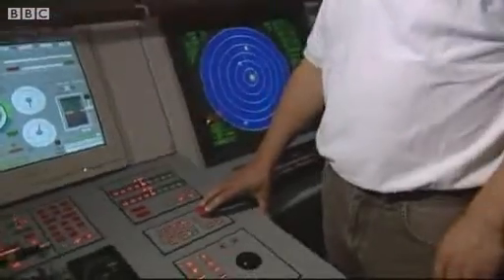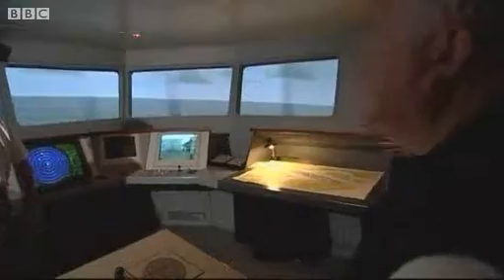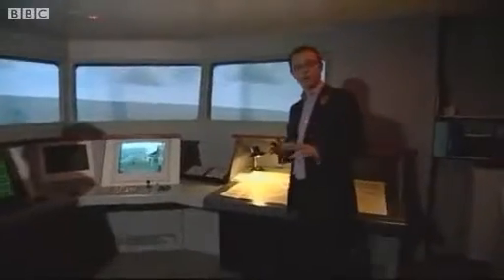Switch to manual, start the wave. This state-of-the-art Transas simulator shows exactly what it's like to be attacked on a large merchant vessel. This is set up for off the coast of Somalia, and these boats that you can see out the front here are the pirates, and at this moment, in this scenario,